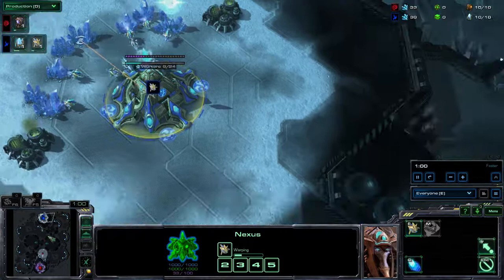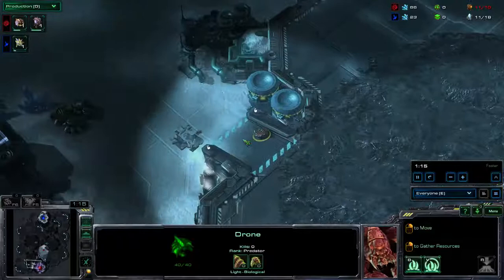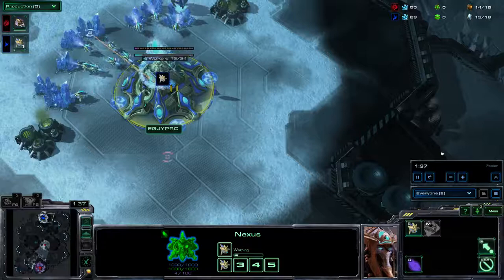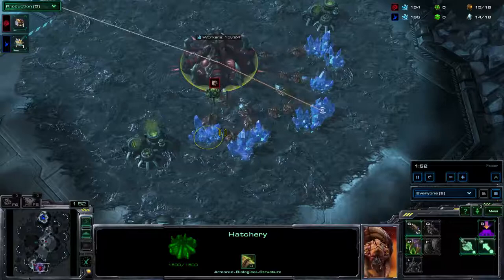Most Protoss vs Zerg games open fairly similarly. Protoss have a number of diverse openings they can pick from, but most fall into a category of either some early stalker/zealot pressure or some sort of sentry immortal timing designed to hit the Zerg's third base and cripple the Zerg economy. The Zerg player generally forms a more reactionary role in this matchup, trying to defend and get to a critical macro mass that allows them to roll over the Protoss player's army and subsequently his base.